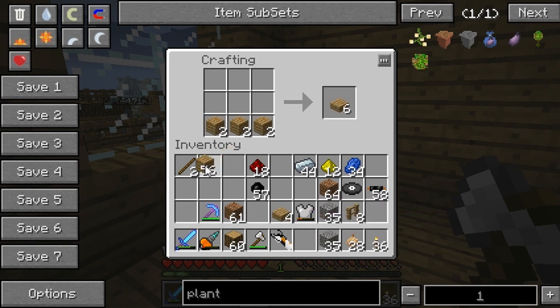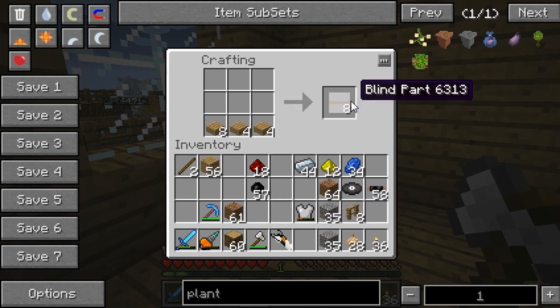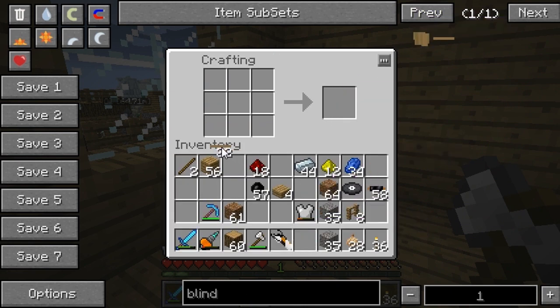You can have tables and chairs of course, but you can actually build cookers, build TVs to put on the wall, chicken heads — that goes well with the theme — build blinds on the windows. Actually, I want to put blinds on here. I'm actually going to build some blinds now. Jammy Furniture style.